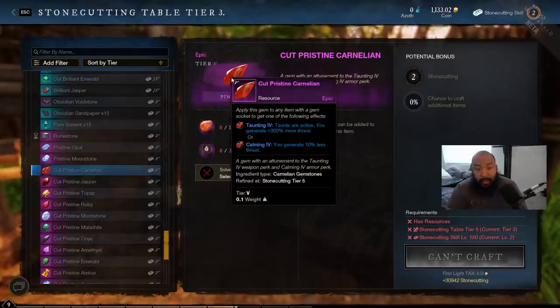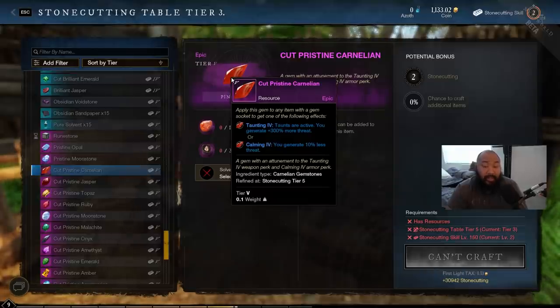First things first, we have the cut pristine carnelian. You guys have heard me mention this gem a bunch of times. Basically, what this gem is for — for those of you who have done any five-man dungeons and tried to tank and found yourself struggling because you couldn't hold aggro — the reason why you couldn't was because you didn't have one of these gems. This gem is literally a requirement for effective tanking, and once you get one in your weapon, specifically your sword and board, it allows you to taunt.